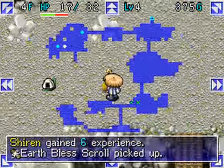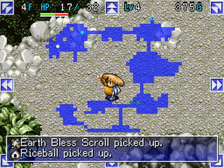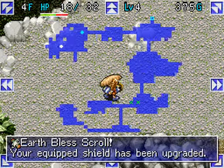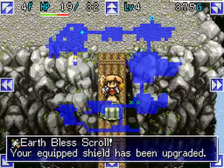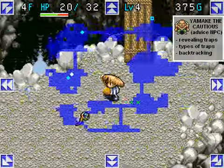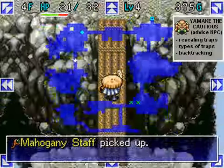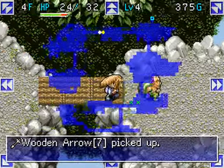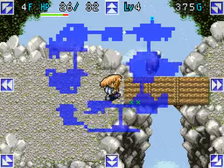A nerf plus scroll upgrades shield defense, usually by 1 point. However, shields have limits — our hide shield can be upgraded by only 15 points, while the bronze ward has a limit of 35. Since the next area is a town, this unidentified staff will be identified shortly.